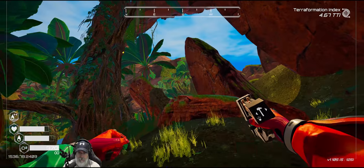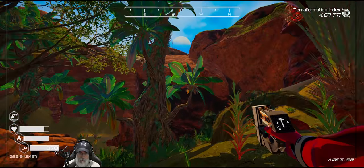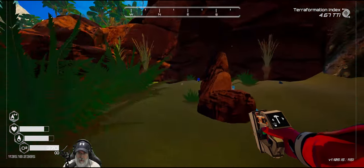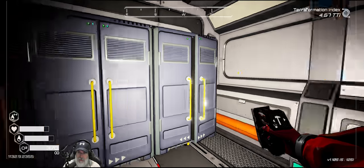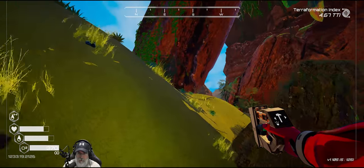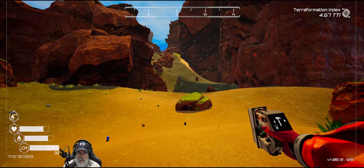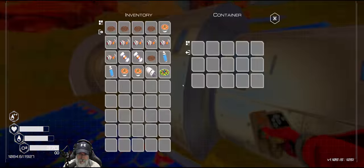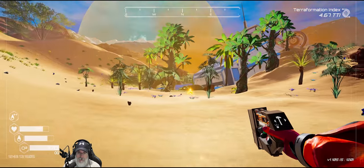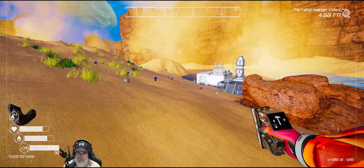I'll take that and that. We also checked the arches biome a couple of episodes back so we don't need to go back up there. We've looked in the crater and we've looked at the sandfalls - that's where we found the two. I haven't been back to the big lake, the starter area, in quite some time. There we go! Okay that's number three - we need to find a total of ten, so we've found three so far.